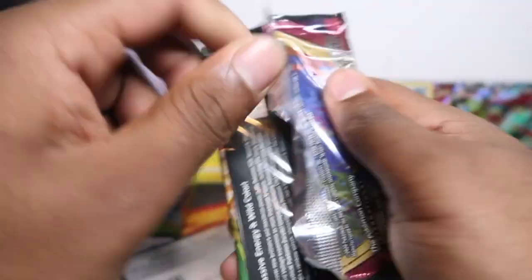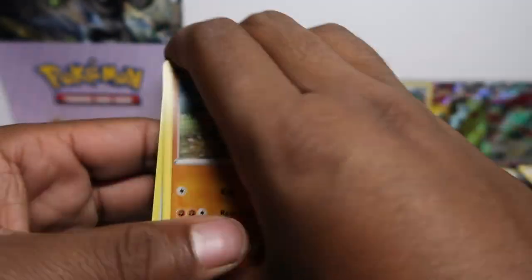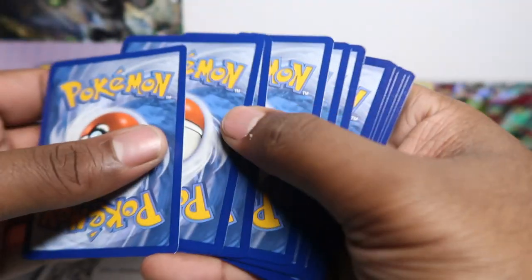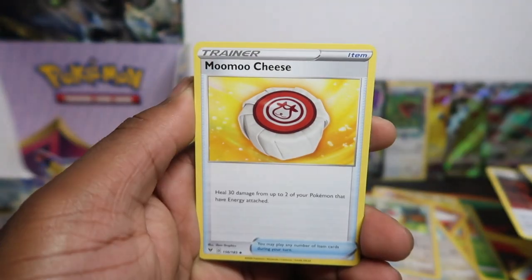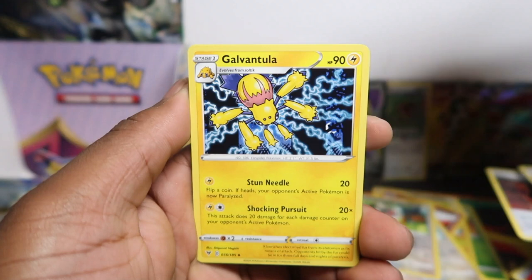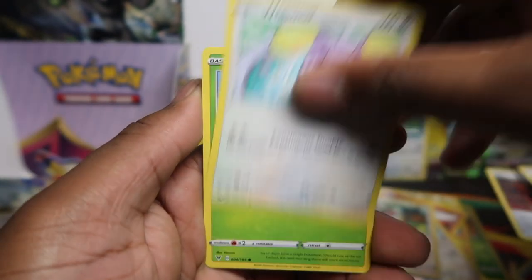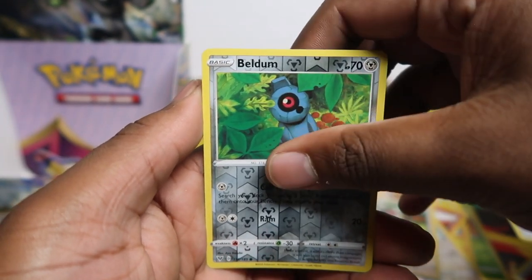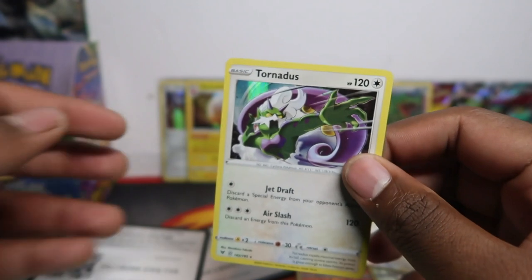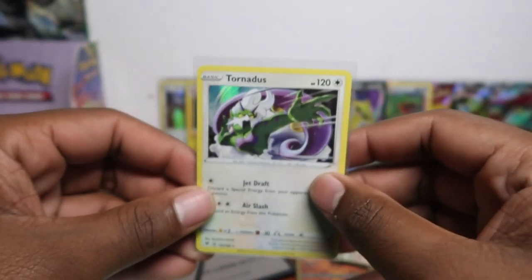Last pack now! We only got about two or three hits out of the booster box packs, which works out to roughly one in four. Moomoo Cheese, Sableye, Galvantula, Mudbray, Slugma, Whismur, Exeggcute, Swoobat, Beldum, and Thundurus holo rare — we actually pulled this in yesterday's video too. Boom — not bad at all.